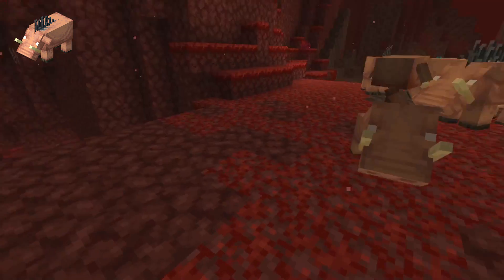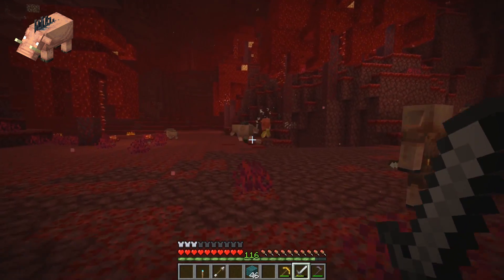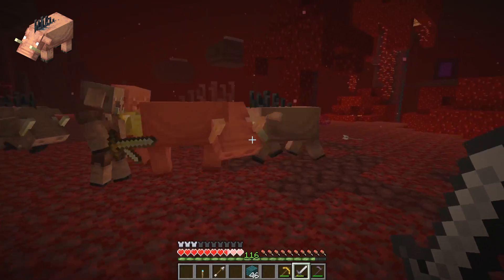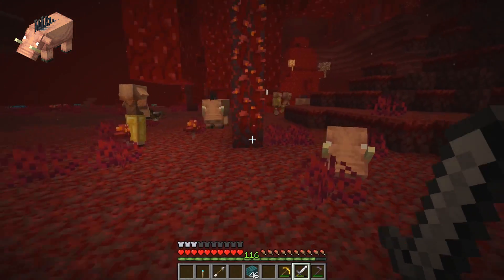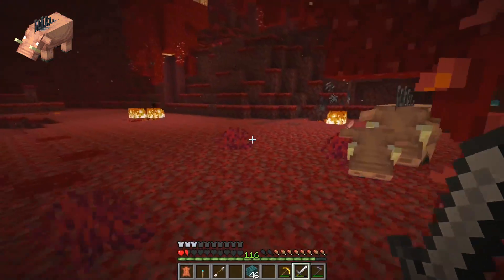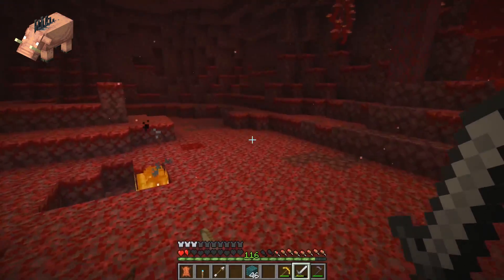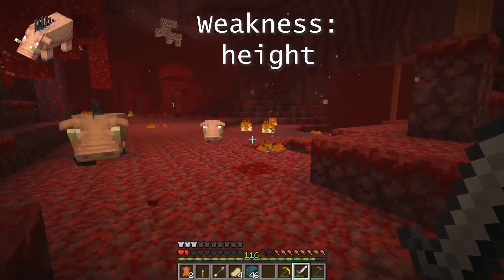A lot of people see hoglins as just pork chops on legs, and if you have that attitude you might end up dead rather than fed. You need to realize that these are monsters which have a serious amount of health, they're also giant in terms of their hitbox, and they're also giant in terms of the damage they can deal when you see a big pack of them. So what do you do when you spot a hoglin charging at you on low health?